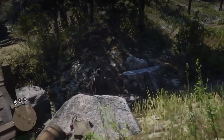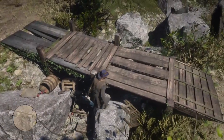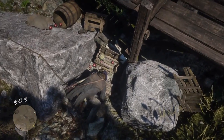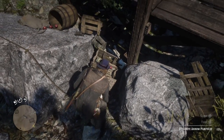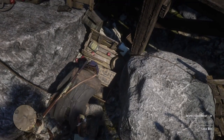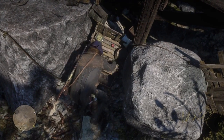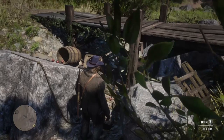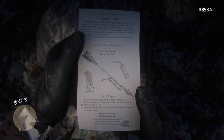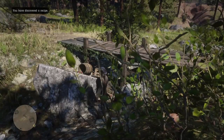Under a bridge on the edge of the Wapiti Indian Reservation is a loot box with the dynamite arrow recipe, some Guarma rum, and a large jewelry bag. Learn the recipe immediately. I love dynamite arrows — they're very handy.